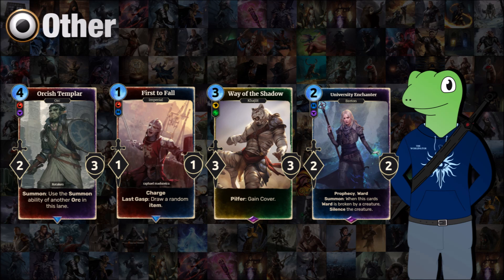We next have Way of the Shadow, probably one of the more tame multi-attribute cards. It's a 3-cost 3/3 with pilfer: gain cover. That's pretty good — it does make your opponent need to put up a wall or use actions to get rid of it or silence it, basically just forcing your opponent to react to it.